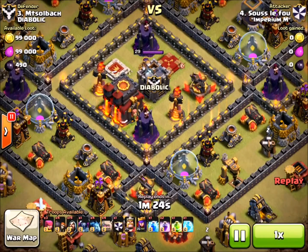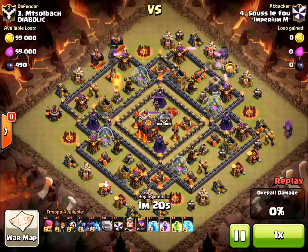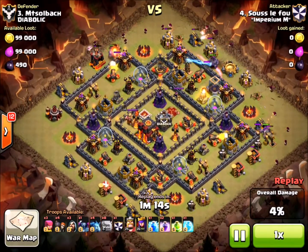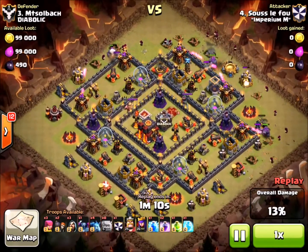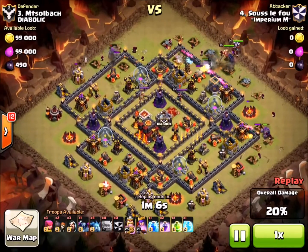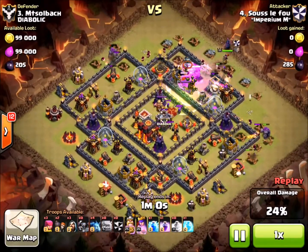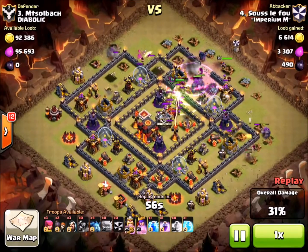This is on our number 3, so this is their number 4. This is Su LeFu. I don't know what that means — maybe he's part sous chef, part kung fu artist, so it's probably not somebody you want to mess with in the kitchen. You can see he drops his golems, draws some of the fire. He's got a little bit more wide range of attack here than Mako did. He's really branching out across the base from the northwest all the way to the northeast, creating a nice little arc there.